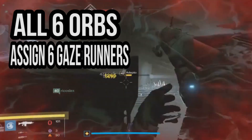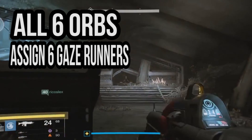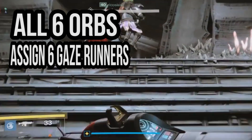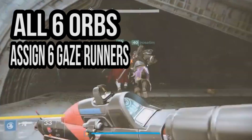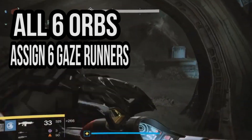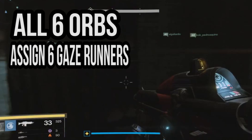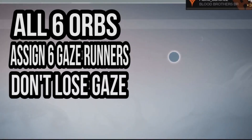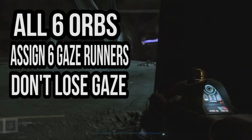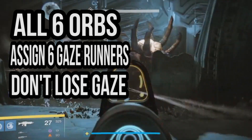Once you've cleared the first wave of adds, you need to get Golgoroth's gaze on, say, L1. They drop L1 down, get him into there. Then a guy goes to R1, R2, or R3 and gets his gaze as soon as it runs out. If you don't do this, there'll be an error message on the side saying 'failed to capture Golgoroth's gaze.' That's how you know you can't do the challenge, because he's going to enrage before you can clear the adds and get through all the loops.